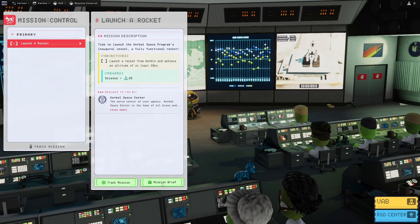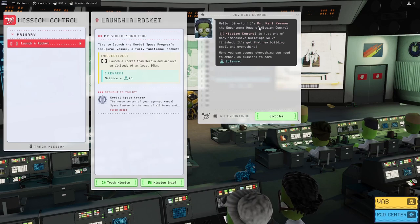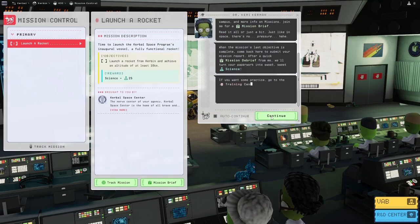What happens if I click mission brief? Oh, she talks to us. Is it a she or a he? She's Dr. Kerry Kerman — that could be a man or a woman. Anyway, mission control is just one of many impressive buildings we've finished. It's got that new building smell and everything. Here you can access everything you need to embark on missions to earn science. Turn in my science to this guy.